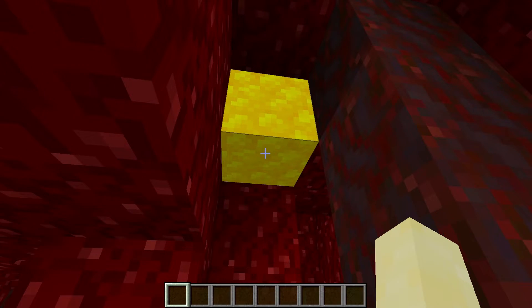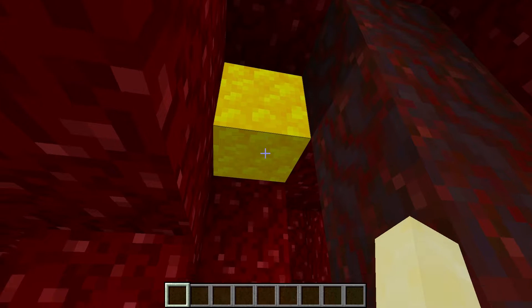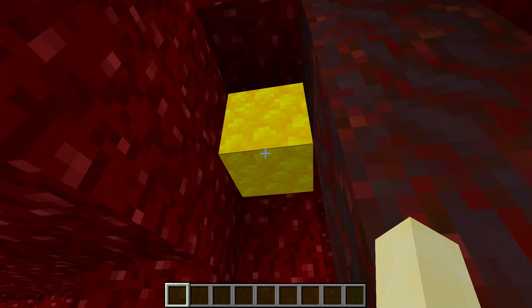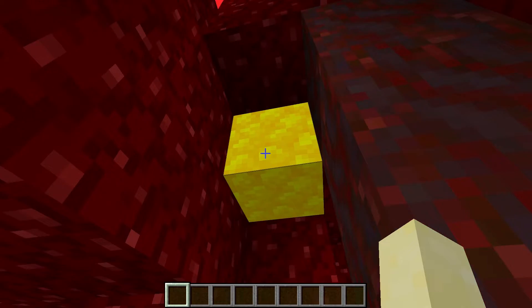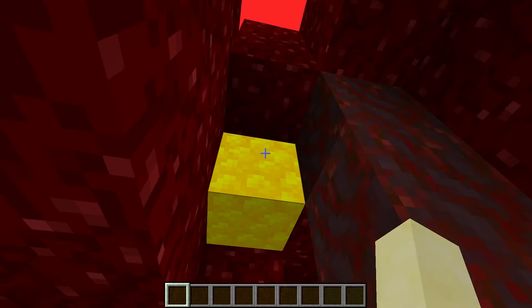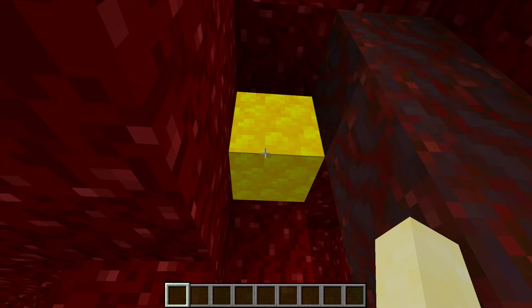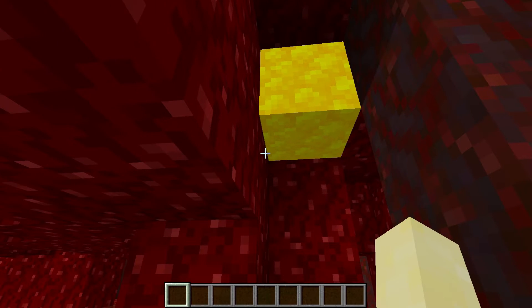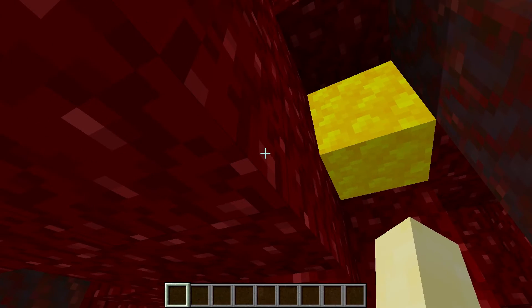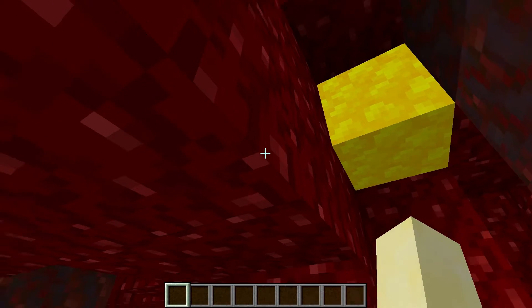They didn't actually talk about this at all, but there is a new light source. It looked all yellow so I think it's a light source. It's really cool how it emits light — it doesn't look exactly like glowstone. It's a very unique block, and I do think it is very cool. It could be used in builds to light them up in a cool way.